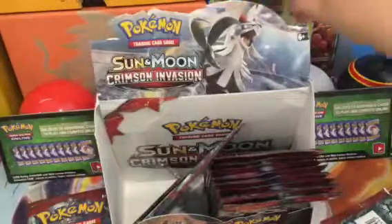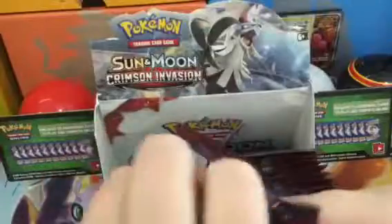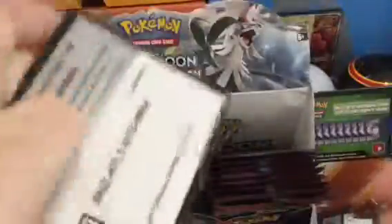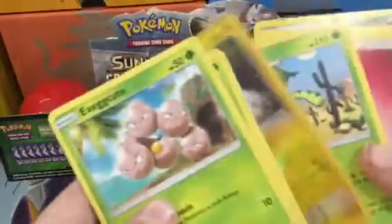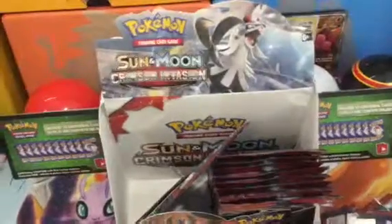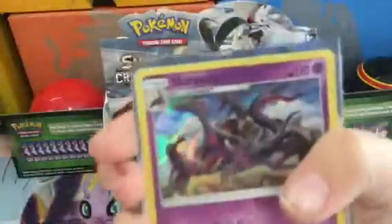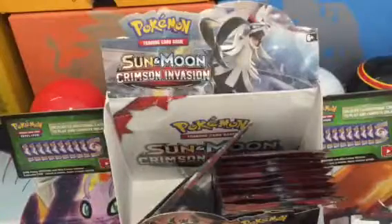Last pack — three hollows, a full art, a GX so far. Can we get Guzzlord? Maybe a hyper rare? I'm not expecting it though since we already got so much. Okay, just go do it — common, uncommon. These packs are getting really miscut. Recap time: we got the Houndoom reverse rare, Regice reverse rare, Gogoat hollow, Salazzle hollow, Type Null hollow, Gyarados GX, and Buzzwole GX full art. That is great! See you guys tomorrow — Pokemon Club out!